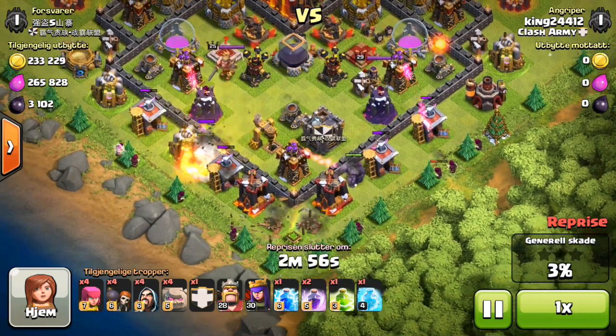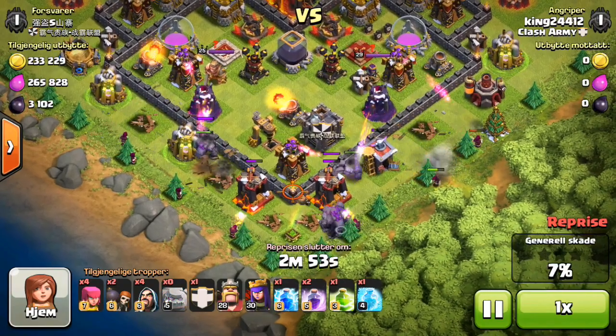Now you bring six golems, you bring four wall breakers, four archers, and twelve wizards.